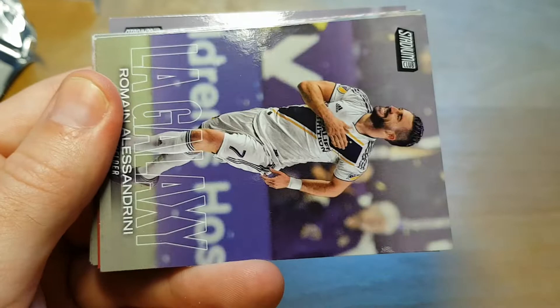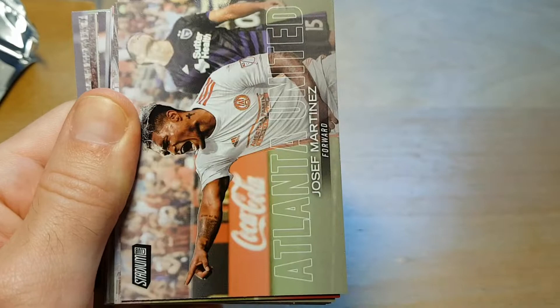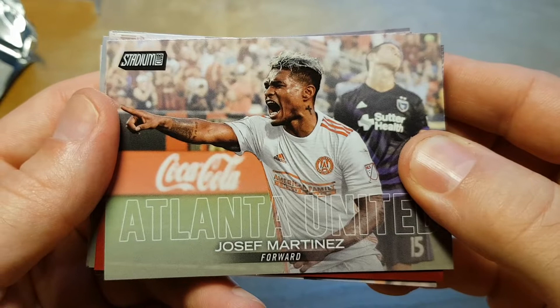Romain Alessandrini, who had a long career in Juventus. Federico Higuain — he's actually the brother of Gonzalo Higuain of AC Milan. Joseph Martinez, who just broke the MLS one-season scoring record in the middle of the season.